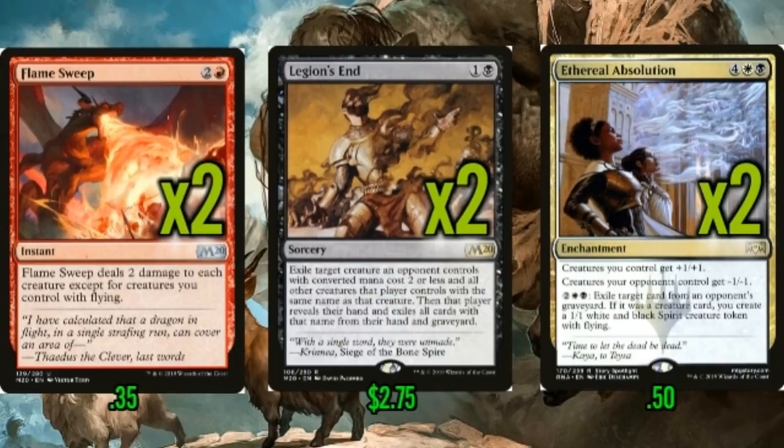Ethereal Absolution also makes sure your troll can swing for nine on an un-goated board, and it makes creatures for you — it can be a win condition in and of itself. I cannot tell you enough how good Ethereal Absolution is in this deck. As for Legion's End, you can just target a goat token and it takes them all out — a cost-effective way of doing that. This also handles Cauldron Familiar if they don't have a Witch's Oven down yet, and all kinds of other small creatures.